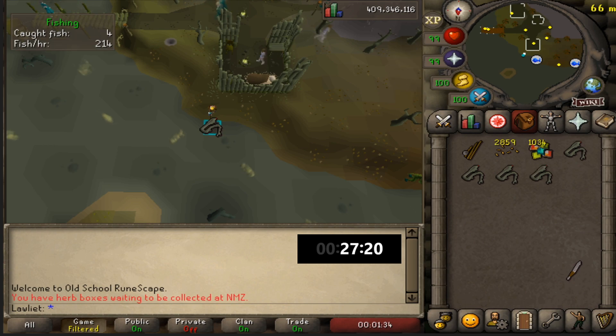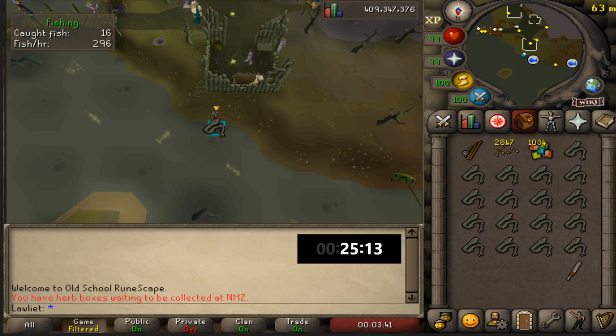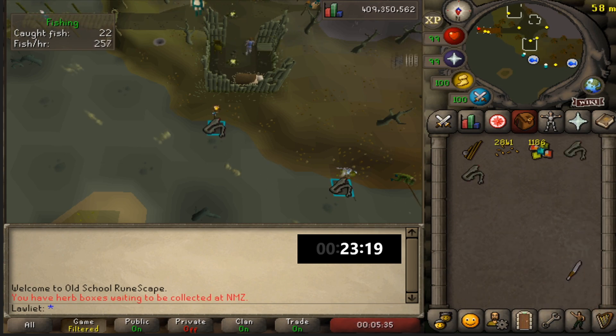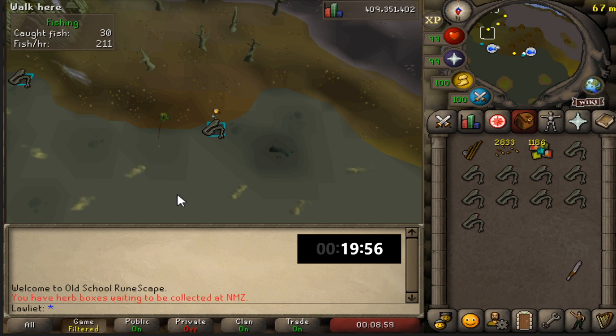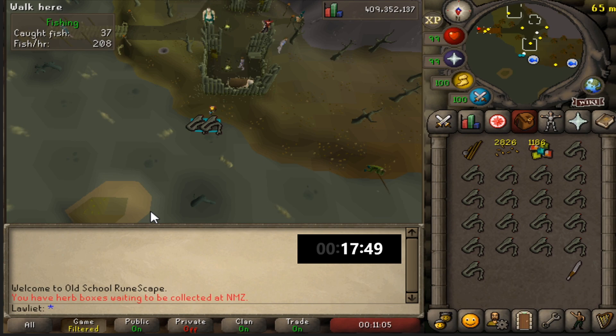As far as strategies go, I place a knife in a certain position so that whenever my inventory fills up with sacred eels I can just spam click the knife and the sacred eel below it back and forth until the entire inventory is cut up into scales - a really fast way to do it. There's also one other optional thing: you can right-click on the fishing spot you're currently on, and as soon as it disappears click the bait option in the interface that opens up, and it should take you to the next fishing spot without you having to move your mouse. You don't have to do it, it's just an option.